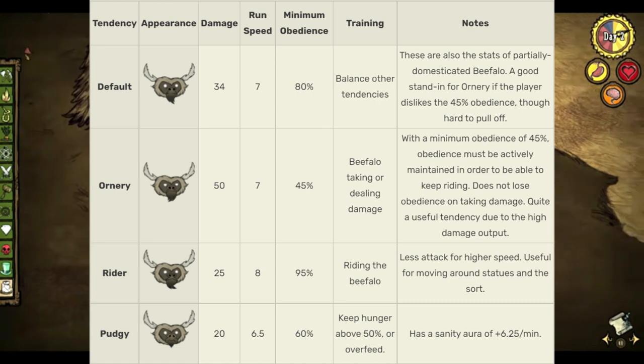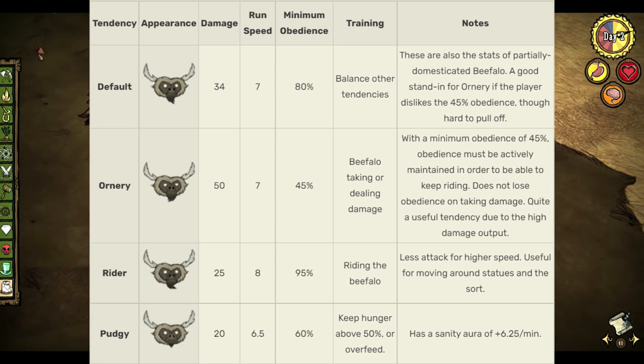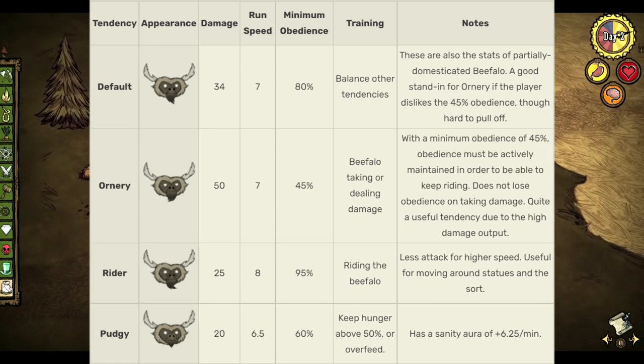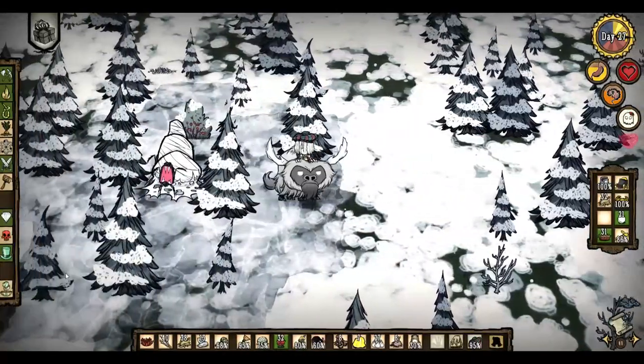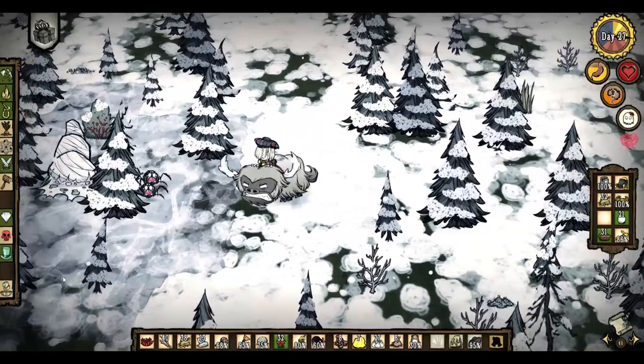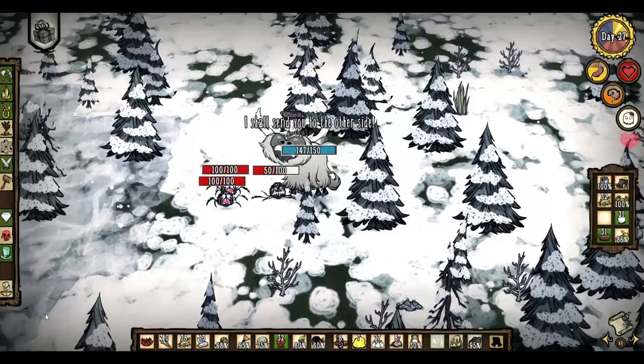While the beefalo is in its domestication process, it doesn't matter what tendency it currently has — they all have the same stats. However, once the beefalo is fully tamed, its stats change based on its tendency. A fully domesticated beefalo with the ornery tendency will have the same movement speed as a normal beefalo, but its attack will greatly increase, going from 34 damage per hit to 50 damage per hit.